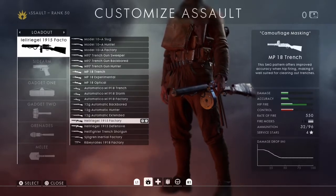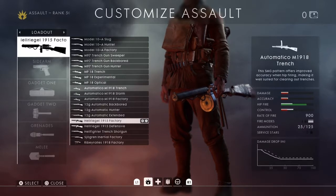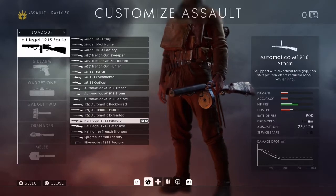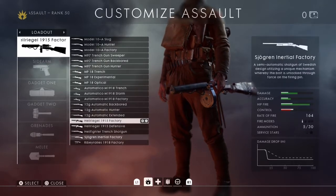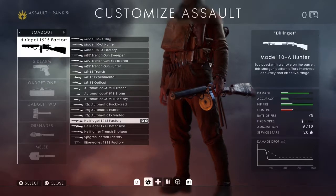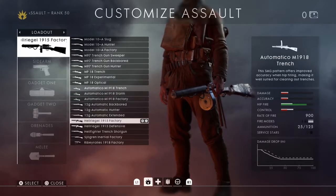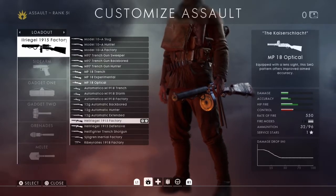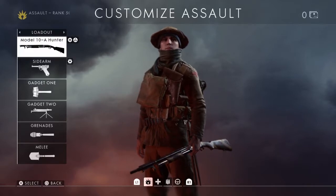The MP18 Trench is probably the best early option. I don't get on with some of the others — like the automatico, which is more of a hip-fire gun. Obviously these are shotguns and there are some DLC guns released afterwards. For the early game, go with either the MP18 or this one — I've got one service star with the optical variant as well.